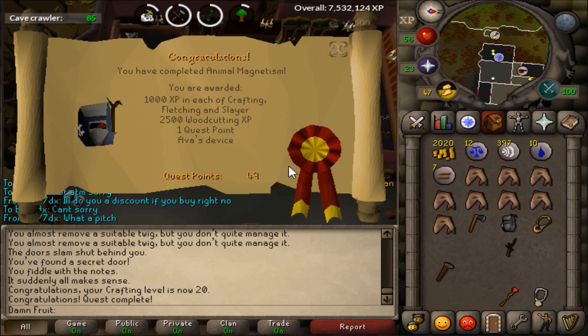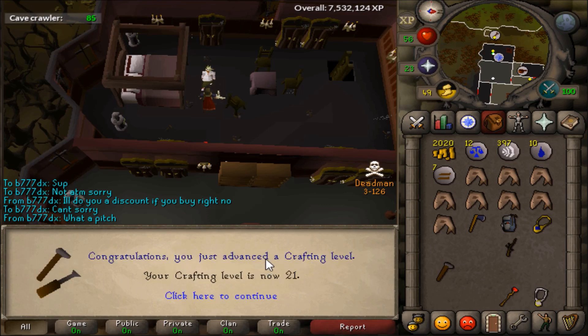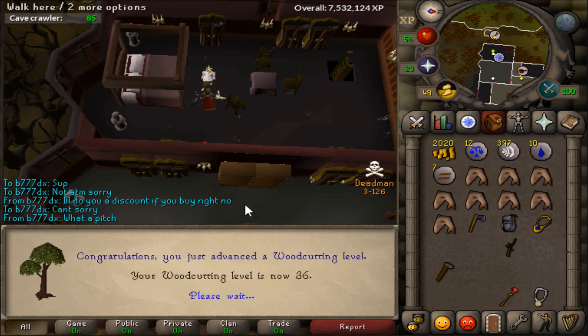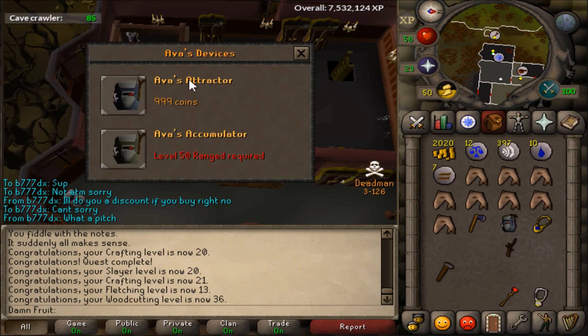The only quest I've done in a while was Ava's Accumulator, and obviously you guys know you really want that when you're training range. I knew I would be training range in the near future to get my HP up. Overall the quest wasn't too bad — it can be dangerous depending on how many PKers are out at the time, but luckily me and my friend did not run into any trouble.